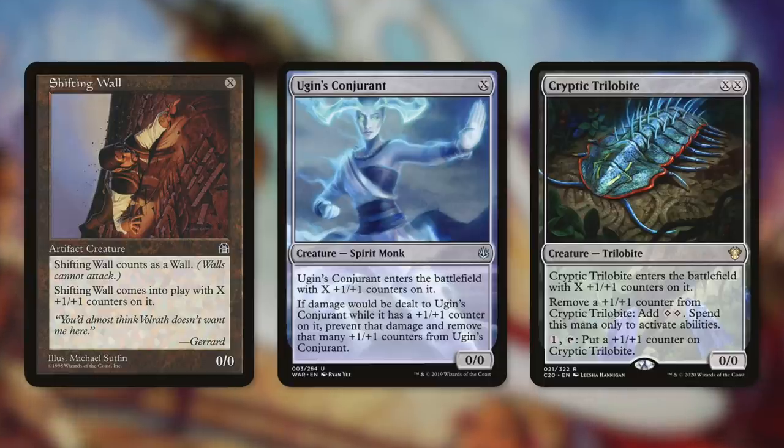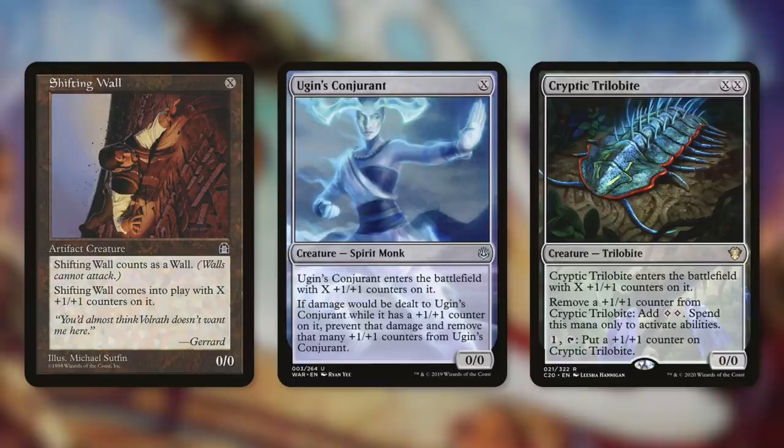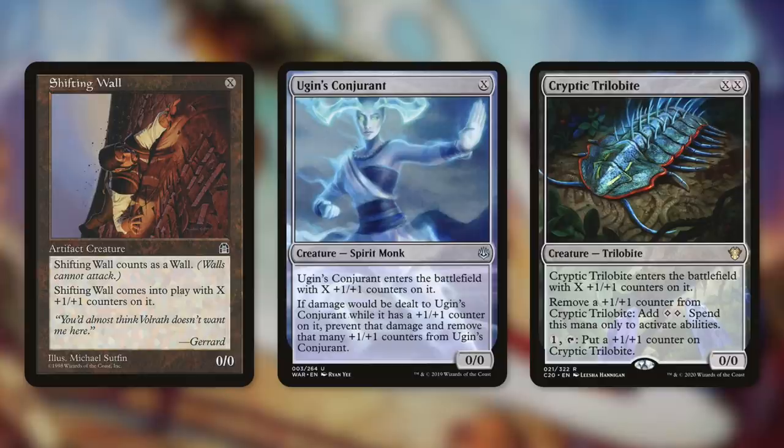Essentially, the goal of this deck is to get a creature in play, sacrifice it to get a creature out of our graveyard, then cast that, then sacrifice it to get the other creature back, and so on. Obviously, though, if we cast them for zero, they just come into play and immediately die, and they're not going to be able to get anything else back since their toughness is going to be zero. But we've got some other key pieces to talk about here in a bit that can help with that.